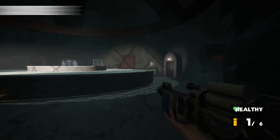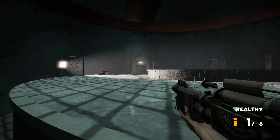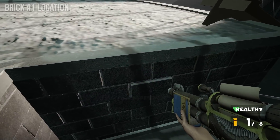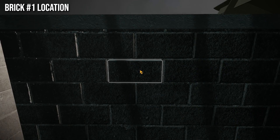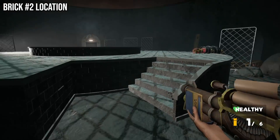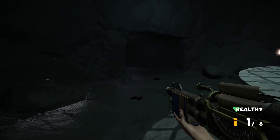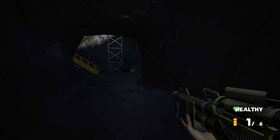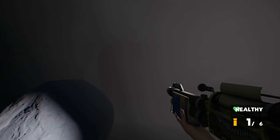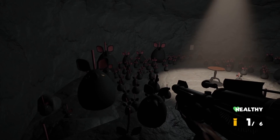Since recording the first part of this video there's actually been an update, and now instead of needing free cam mode, you can access this secret rat area by playing the game normally. To unlock it, go into the big sewer area where there are two bricks protruding slightly from the wall. Select both of those bricks and click on them — they open up the secret entranceway — and you can just walk through it normally. So if you want to unlock it legit without the out-of-bounds camera mode, this is how you do it.